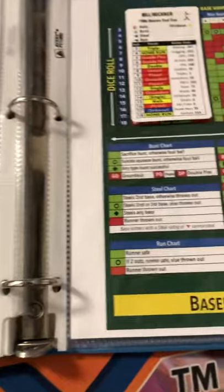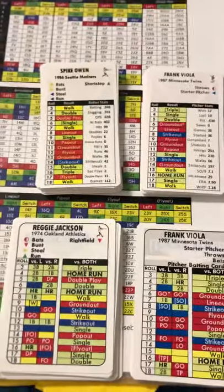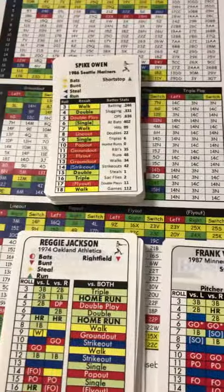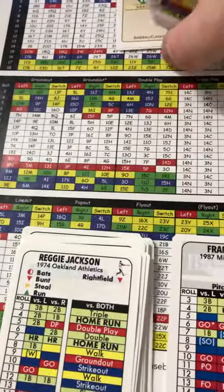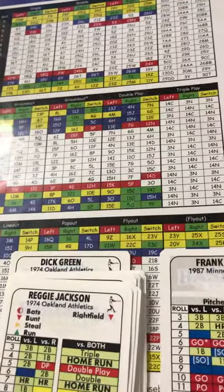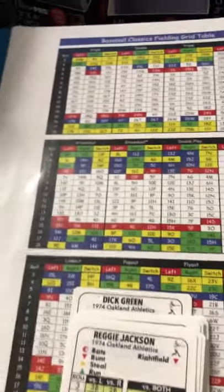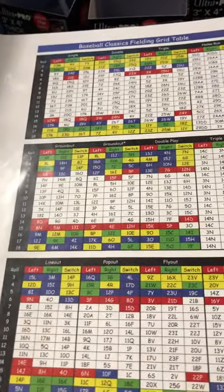So let's go back for a minute to gameplay. I'm going to walk you through what that might look like and give you an idea of what gameplay would look like. There are two ways of doing defense in Baseball Classics. The first way is to do team defense. The second way, the more advanced way, is to do individual fielding.